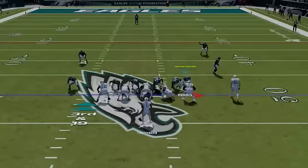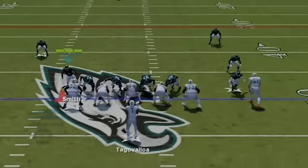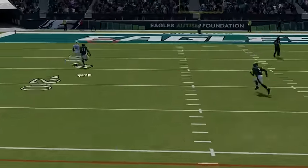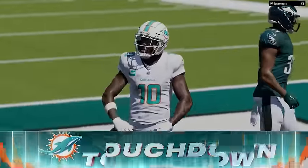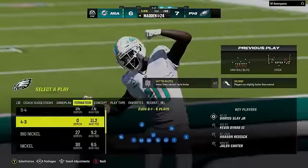Nothing is open again and we get an instant sack. He calls a hurry up though, and I try to do the exact same setup on the other side, but I get a weird cut block animation that slows the free rusher to the point where he can simply lob it up to Tyreek Hill on a streak, as Hill just runs away from everybody with his 99 speed. So if someone is doing that, just make sure to put some fast cornerbacks at safety as well.